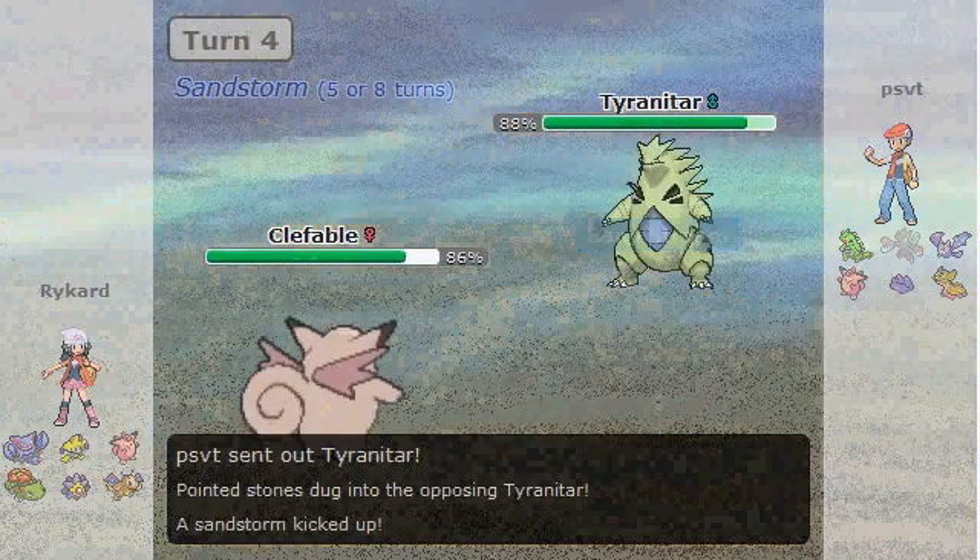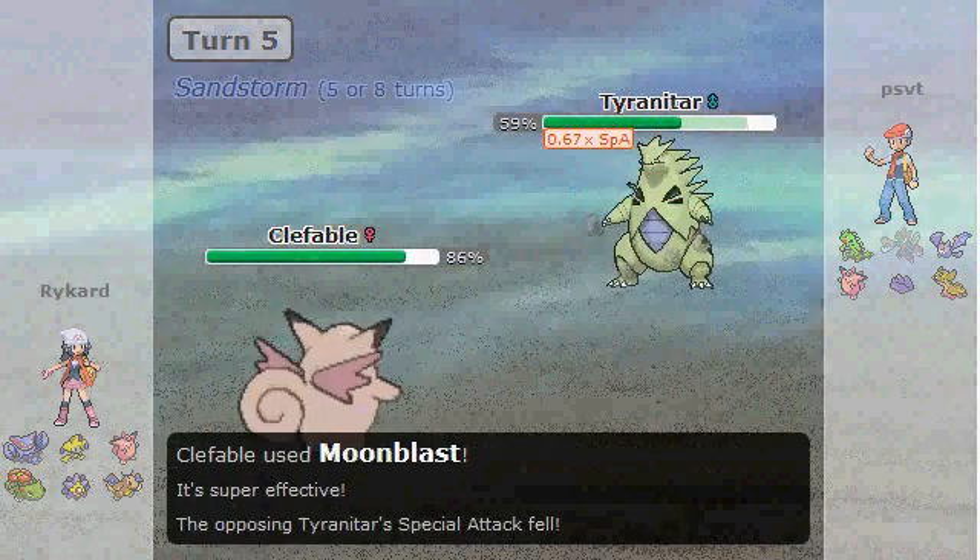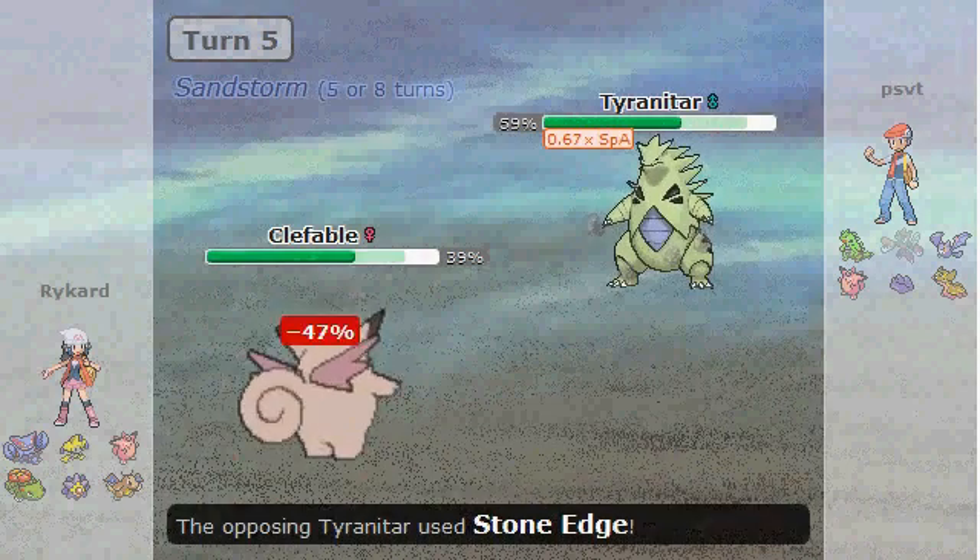Scizor has quite a good bit of bulk to it, especially Mega Scizor, but I was really happy with that, and I get to keep my Clefable at a pretty good range of health. He brings in Tyranitar.